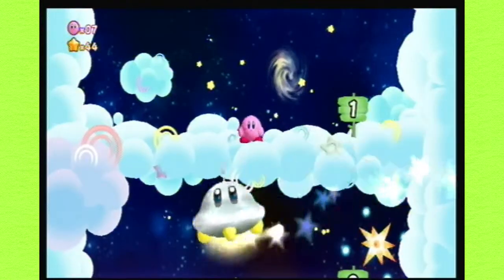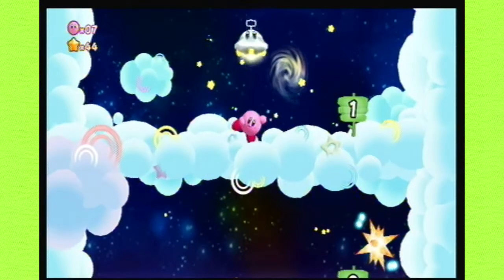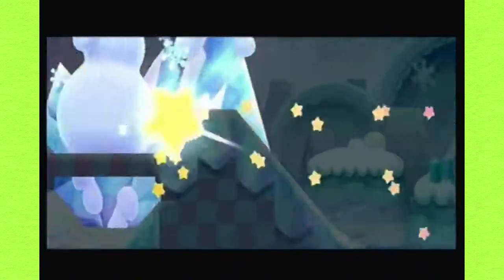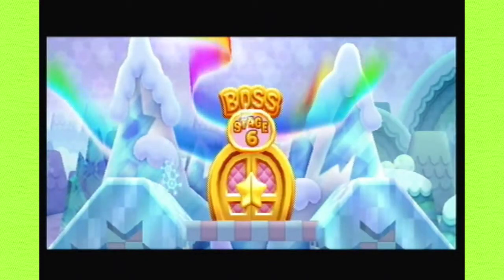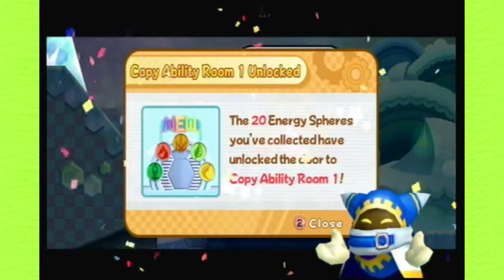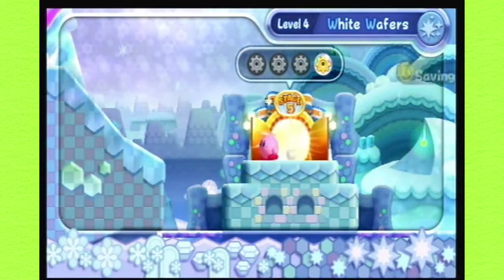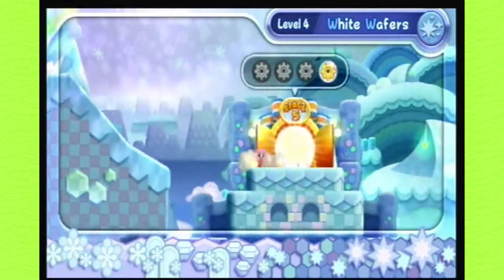Number one. Oh yes — relatively short stage because I knew what I was doing. All these stages feel kind of short-ish. Oh, it's a snowman! The snowman turned into a door! We got 20 energies — unlock the door to copyability room number one! Awesome. So now we can go to the Lor Starcutter whenever we want to pick up an ability, but I'm not gonna be doing that through the main playthrough.